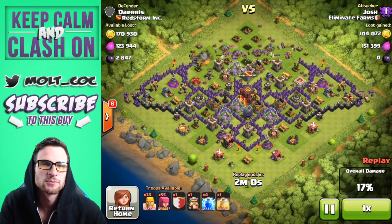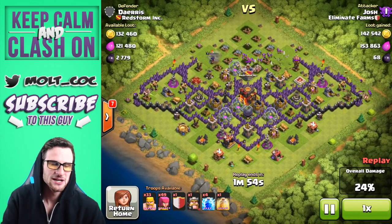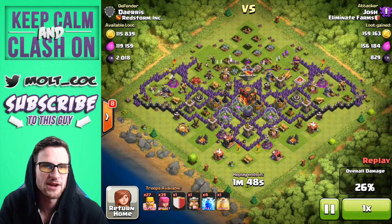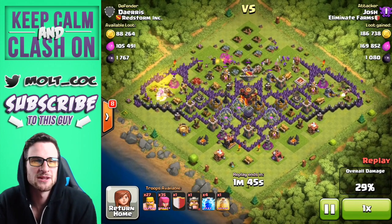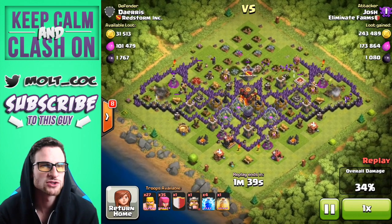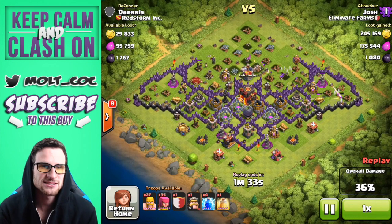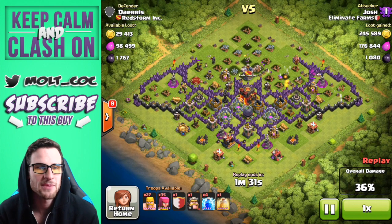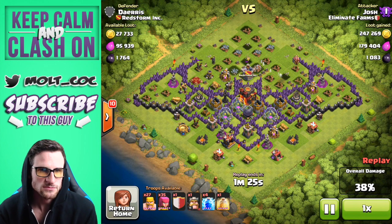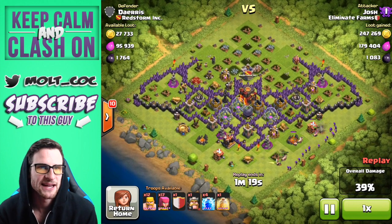It's the Batman base and it looks pretty sweet — I've actually considered making a random base like that. He's going to work his way into the base. This is Josh from Eliminate Farms. He's already got almost all of the gold. There's a lot of dark elixir in the center, he still has his king, a good amount of barbarians and archers, and his clan castle. Looks like there's one elixir pump right down there where he's dropping barbarians.